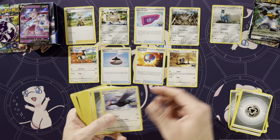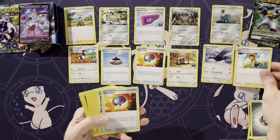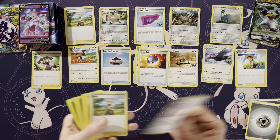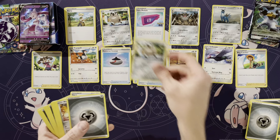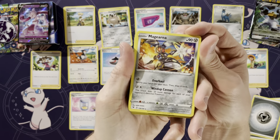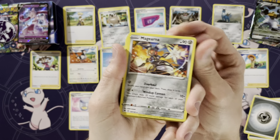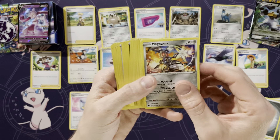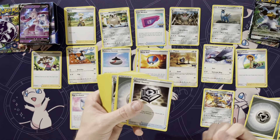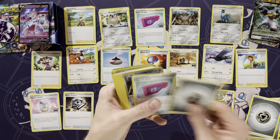Continuing through the Melmetal deck: Evolution Incense, Great Ball, Pidove, Unfezant, some more Energy, Bug Catcher, Great Ball, Shauna, Energy, Egg Incubator, Berry, Meowth, Energy - and here is our next exclusive: Magearna. This came out in Vivid Voltage, so it's almost two years old and is finally getting an exclusive. I really like that - almost two years later you can get some new cards released in a deck from a Vivid Voltage set.